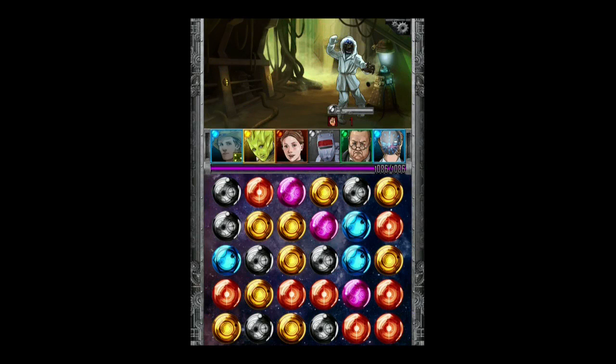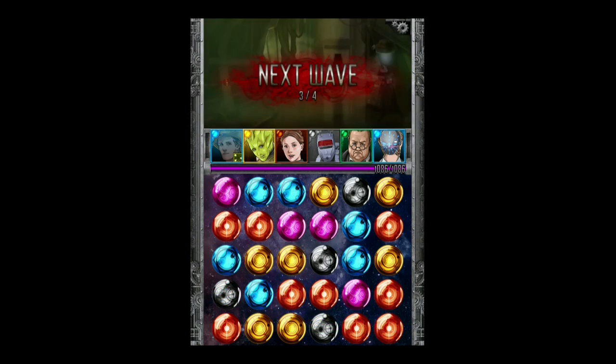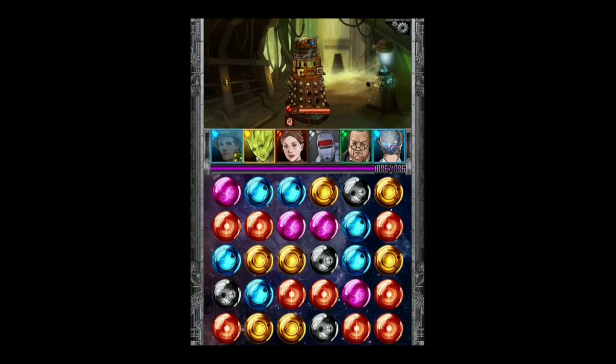Here comes the next level of strategy: if we can match together more than three gems we get bonus attack. K9 with three gems does 180 damage — that's his basic attack rate — but now let's put four black gems together. Instead of the base damage being 180 for K9, we actually got 225 for using four gems, and on top of that we got a combo which increased the damage further.